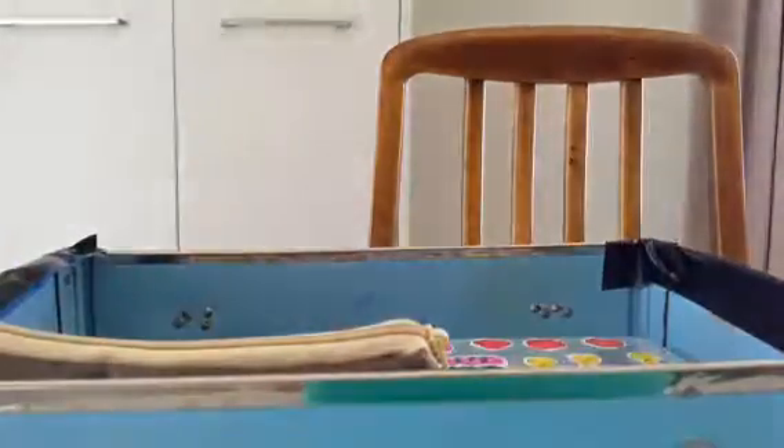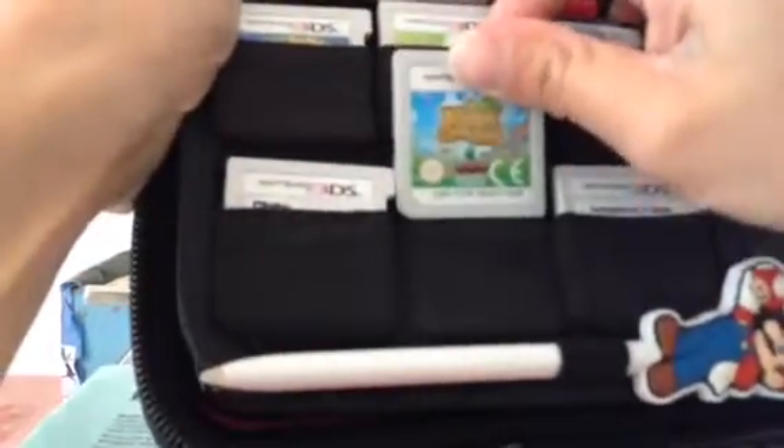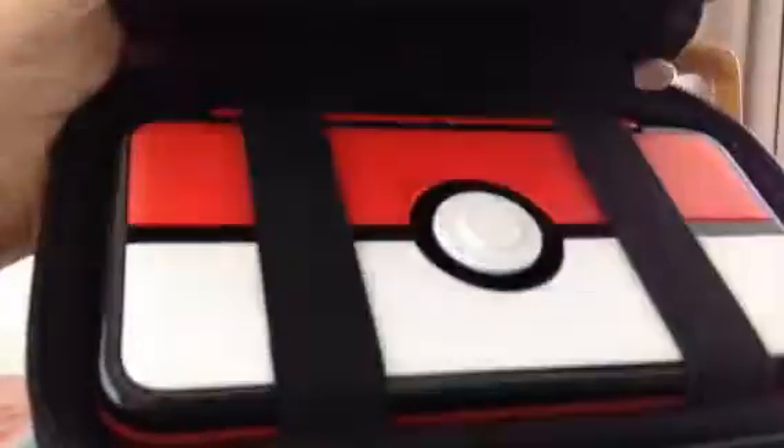I've got Chibi-Robo — it's really hard to read the DS cartridge because I don't have something to lean on. I'm going to borrow a tissue box. I've got Animal Crossing, Ghost Recon Shadow Wars, and Super Mario 3D Land. Here I've got my Super Mario status pin, and then in here I've got my Pokémon edition.